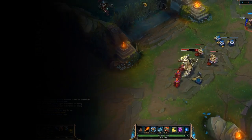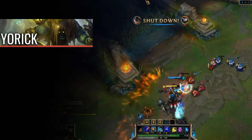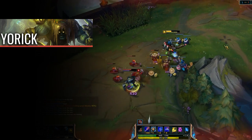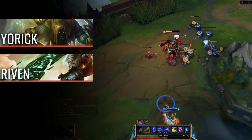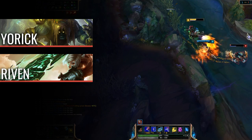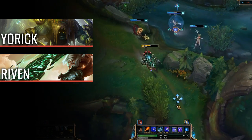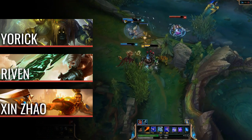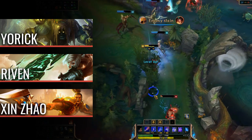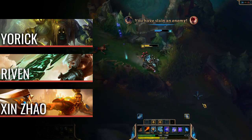As for champions that counter Rumble, first is Yorick. Rumble lacks the sustain that Yorick has with his spammable ghouls, and the spamming of ghouls can cause Rumble to overheat when he uses his abilities either to deal with the ghouls or to block out their damage with his Scrap Shield. Next is Riven. Whenever Rumble misses his harpoons, Riven can full combo aggress, which will typically send Rumble off running and taking a lot of damage. Also, when he retreats against any champion, his Flamespitter is no longer a threat and further punishment can be applied. And finally is Xin Zhao. His ability to gap close, knockup, and shred armor has him punishing Rumble in lane, and can cause multiple early recalls, which can force Rumble to fall behind in farm and on early items, greatly delaying his mid-game power spike.